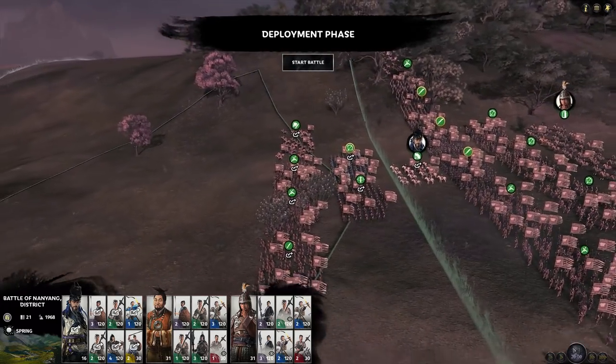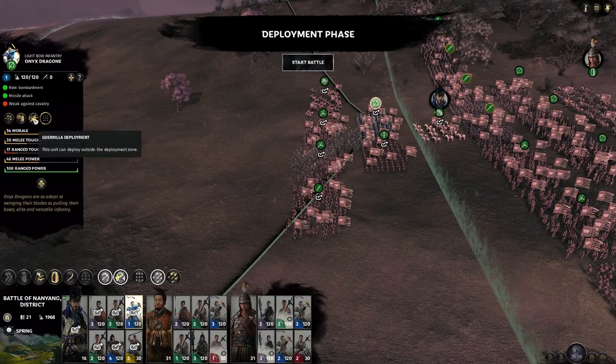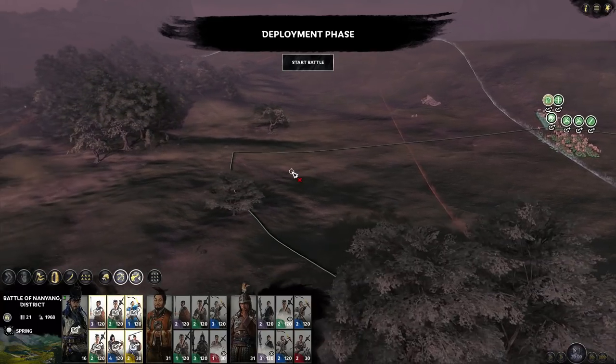As you can see there are units that are already outside the deployment area. This is because they have the ability called guerrilla deployment — this unit can deploy outside of the deployment zone but it cannot deploy over this white line because this is where the guerrilla units can deploy and not any closer to the enemy.